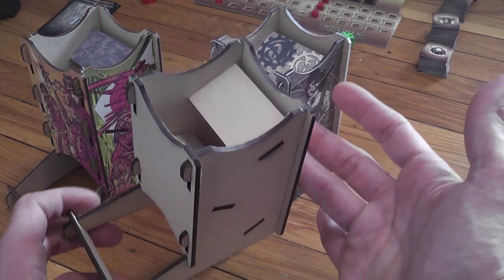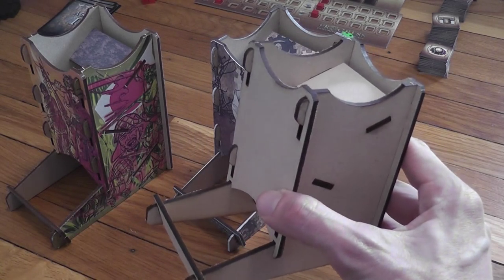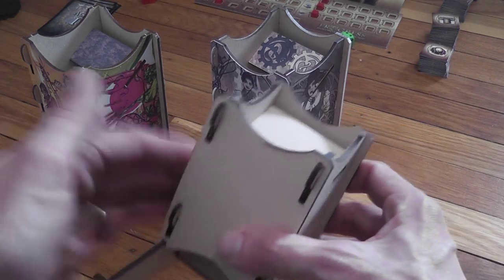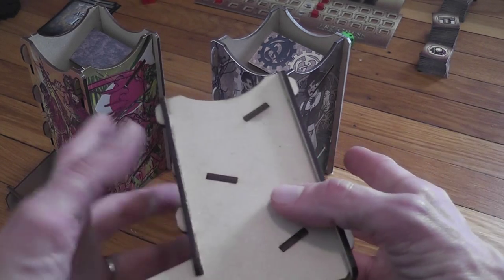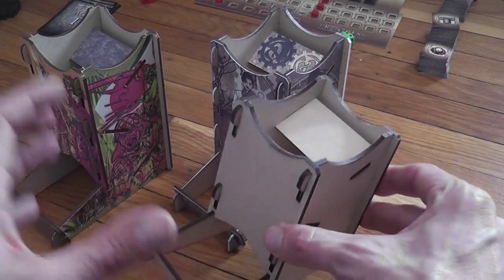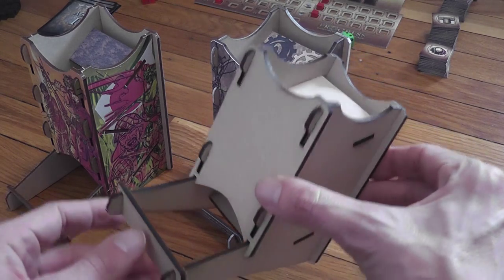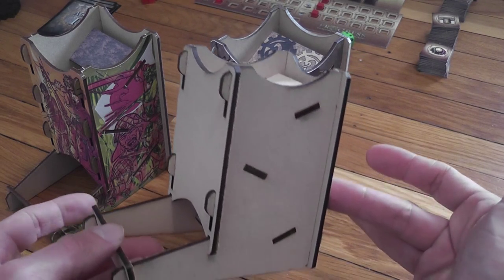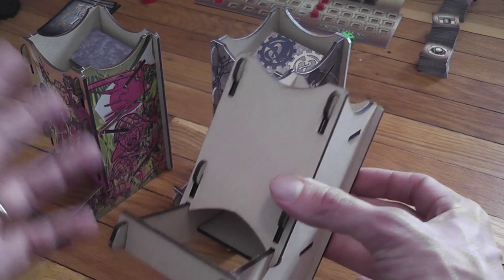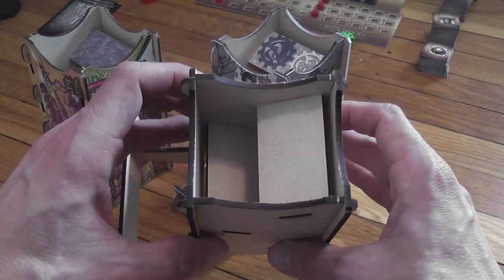If you need or want a dice tower and don't want to spend much money, this is good value — it's ten bucks. It is a solid, reliable, sturdy dice tower. The fact that it has no decoration whatsoever makes it a no-nonsense, minimalistic dice tower that gets the job done without thrills or bells and whistles. The advantage is that you can then choose to decorate it yourself — so if you're creative and want to make your dice tower unique, this Blue Panther value tower is one way to go.